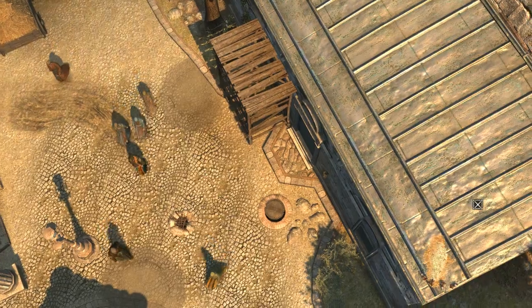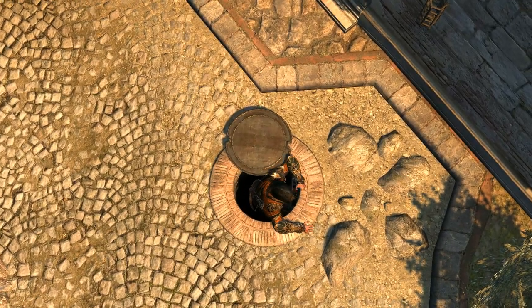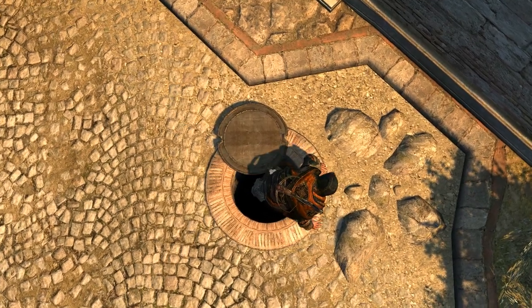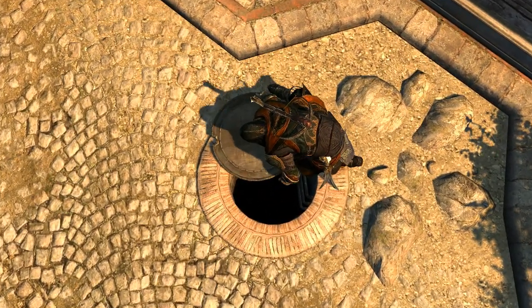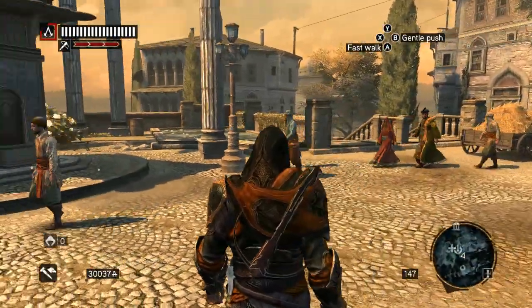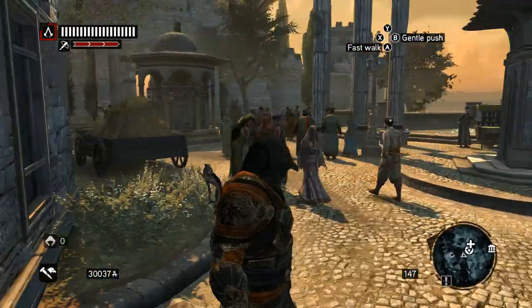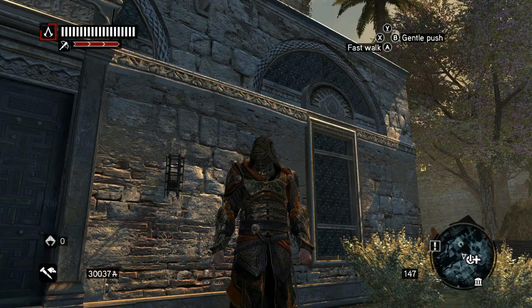Once you are done with the cutscene, you will exit on the back part of Hagia Sophia, close to the tunnel entrance, so you are ready for your next assignment. I hope you liked this short little tutorial and I will see you next time.